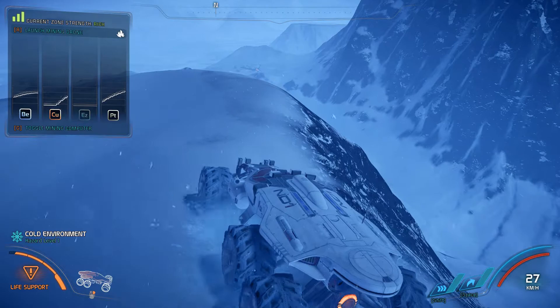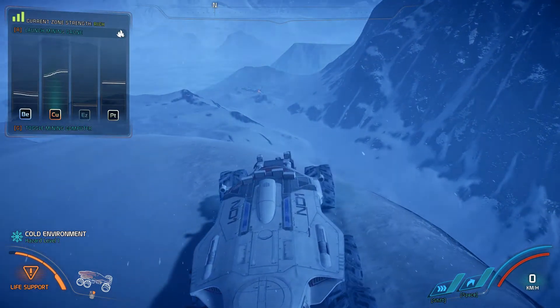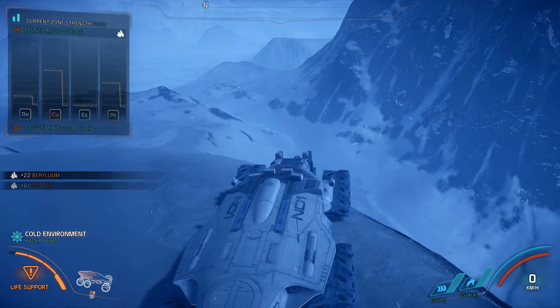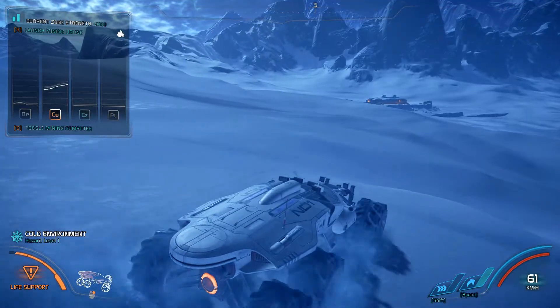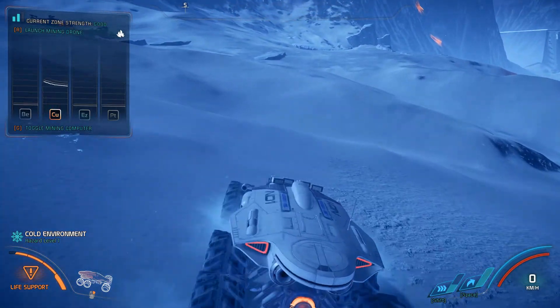Here I'm hitting a pocket — it's going crazy. Got beryllium and copper and platinum here, so I'm going to launch a drone right here. Got all of those. You get the basic idea — you just keep doing this until you can't find any more resources to mine.